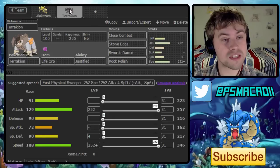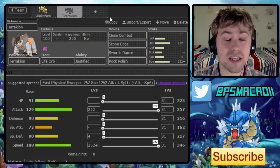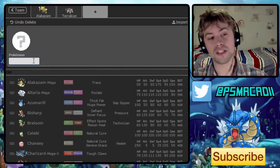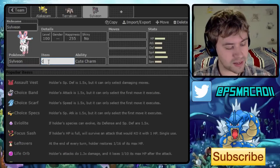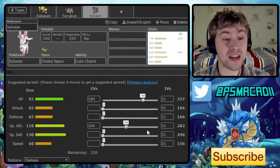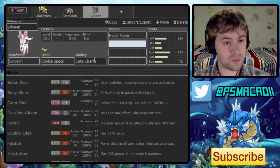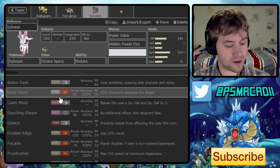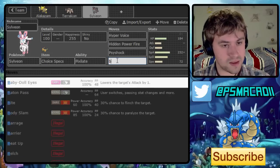One thing I'm noticing so far is we're still having trouble with Dark types — most notably Mega Sableye, which I always hate dealing with. We also don't have a special wall breaker. I treat Alakazam more as a fast offensive attacker rather than a wall breaker. So one Pokémon that could pair really well with this team is Sylveon — Choice Specs with a Modest nature, 72 Speed, Hyper Voice, Hidden Power Fire, Psyshock, and Baton Pass. This allows us to hit lots of things really hard and is a great answer to Mega Sableye.